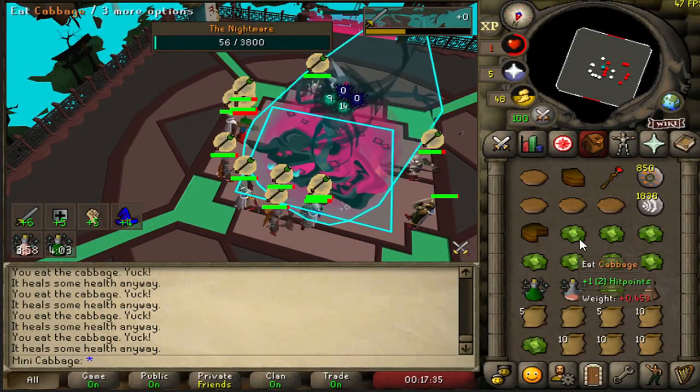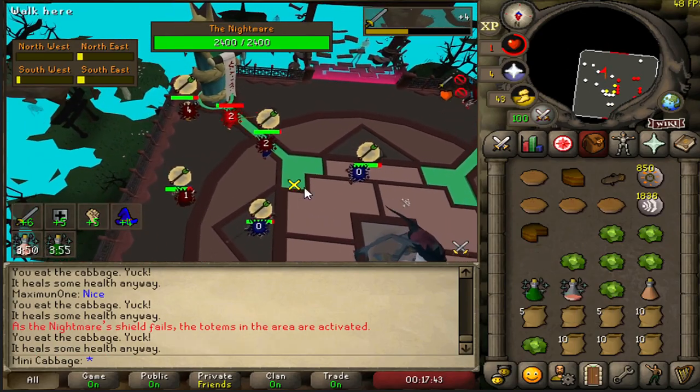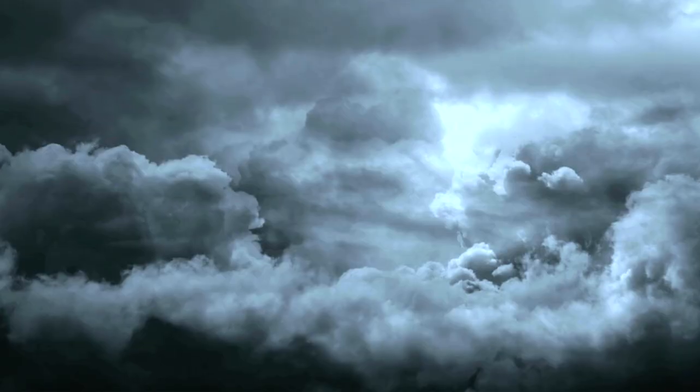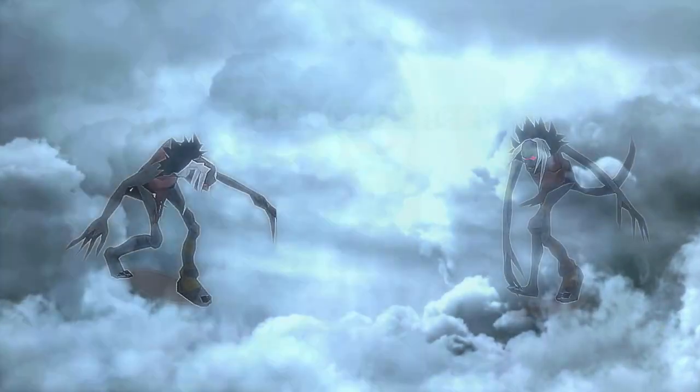Oh boys, have I got a video for you guys today. Tick eating the Nightmare of Ashihama with cabbages at level 9 combat. This one should be pretty fun. Here we go. Brand new account stepping off Tutorial Island to tick on one of the hardest bosses in the game, the Nightmare of Ashihama.